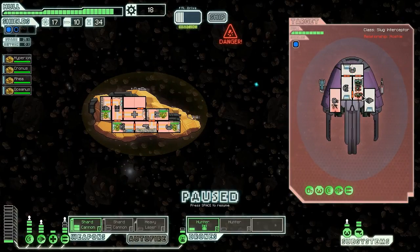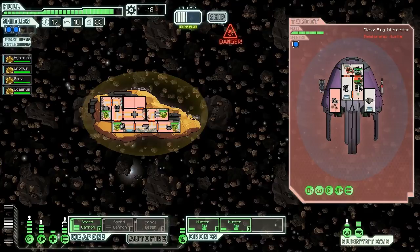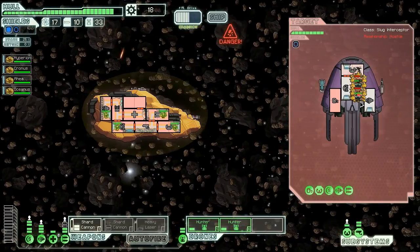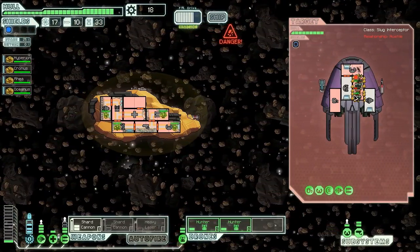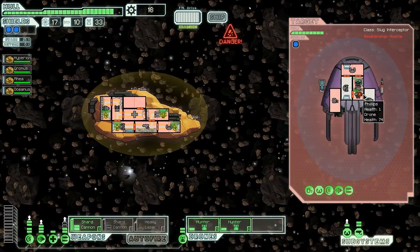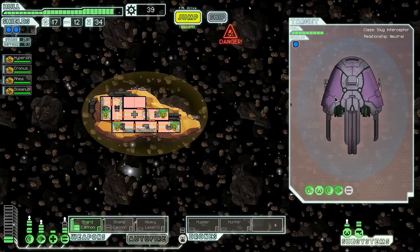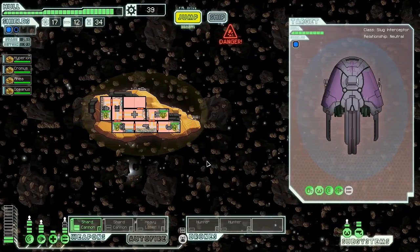We fire another drone in there, then fire both drones together this time. We shard cannon them to make sure they're suffocating while dying. That should make their lives miserable. One of our drones just decided to cease to be - I have no idea what that was about. Can the asteroids collide with the drones inside the ship? The ion misses us, and down goes the other rockmen. We get a missile, a drone part, and 21 scrap. I was going to watch them suffocate but that was too bizarre.